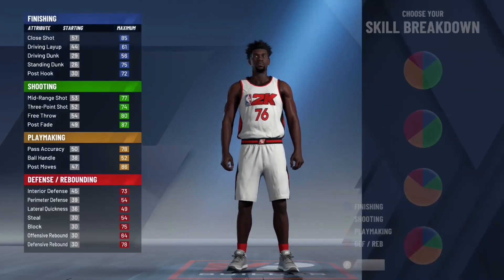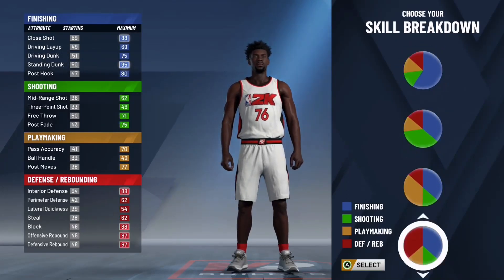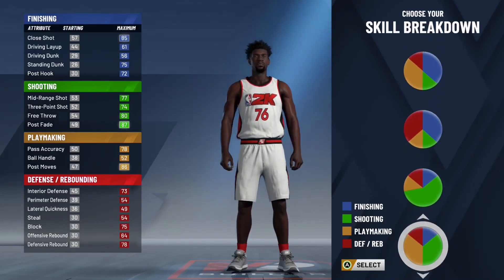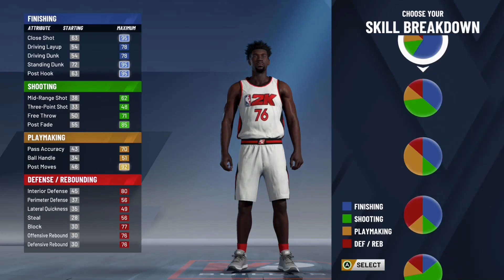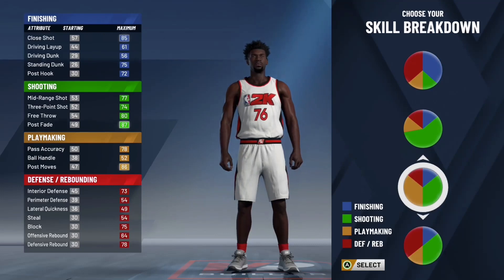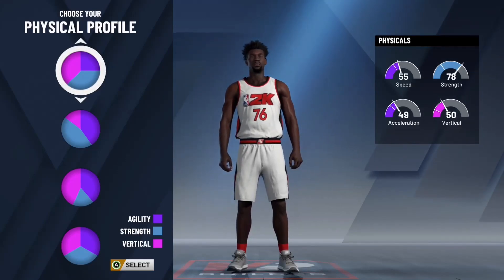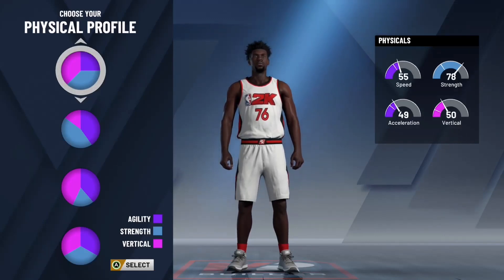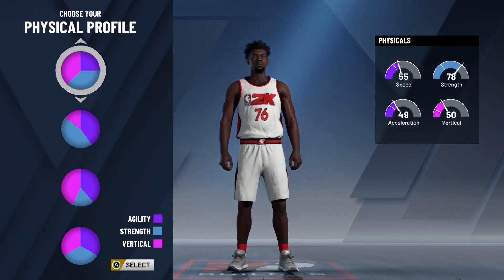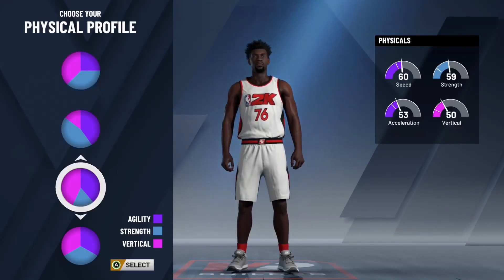Then you'll be faced with the pie charts — the exact same ones from 2k19. For the post playmaker you're going to be choosing shooting and playmaking. It is six down from the top. You're probably thinking it has hardly any finishing, so how is this a post scorer? Well, this build you're mainly going to be post fading and post hop shotting, and post fade is categorized into shooting.